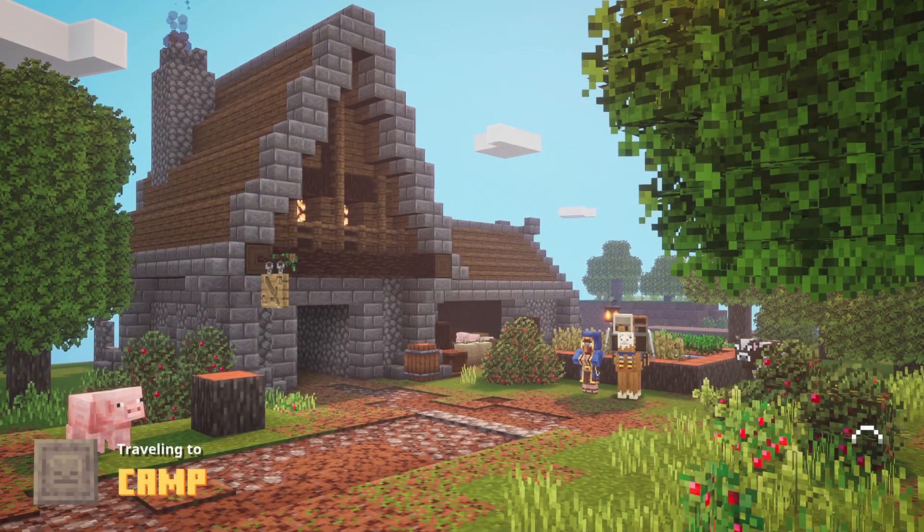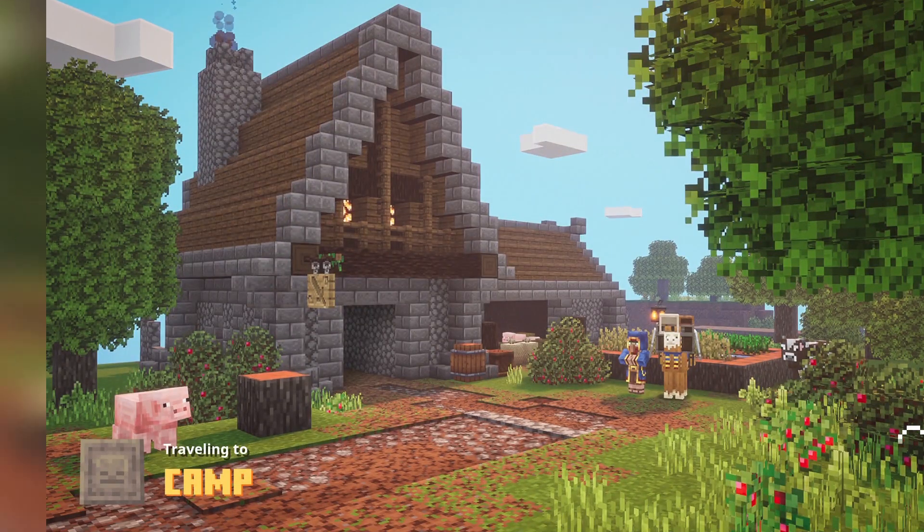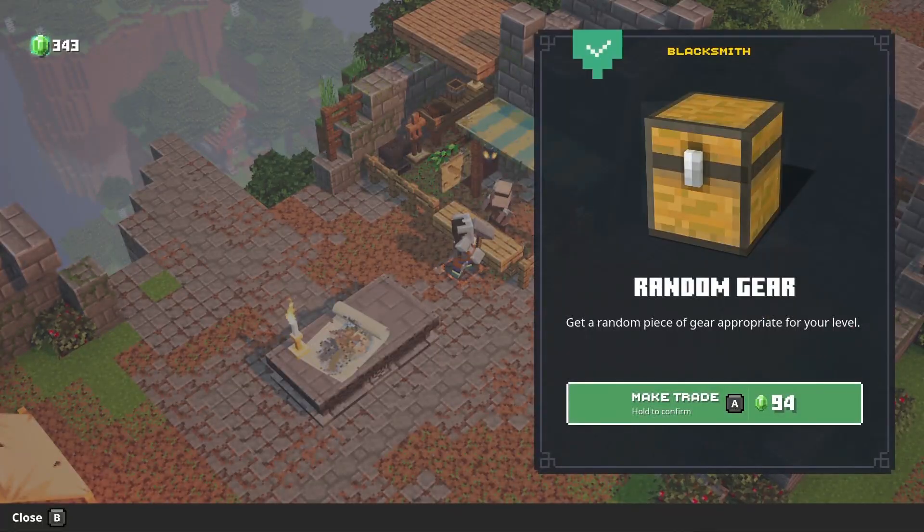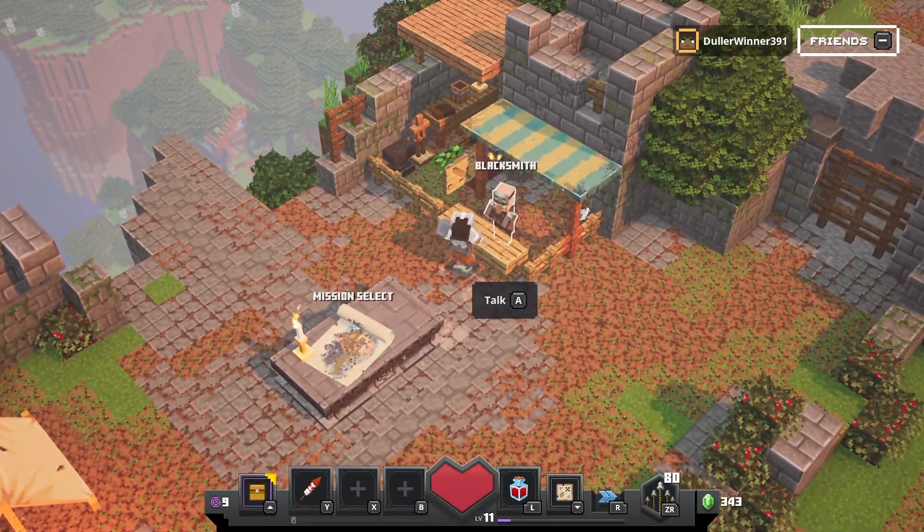So this is going to be everything you can do at your base camp in between missions that's going to help you out. Number one is the Blacksmith. You unlock him after you complete the Creeper Woods. He trades emeralds for random gear, so this gear is going to help you in your battles in those dungeons.